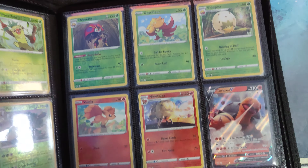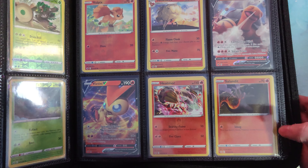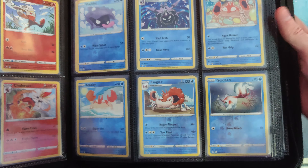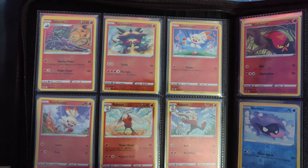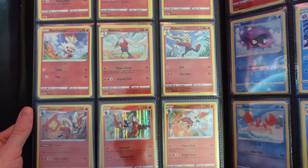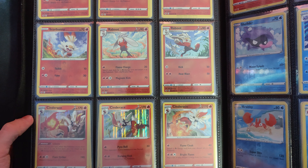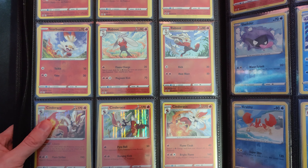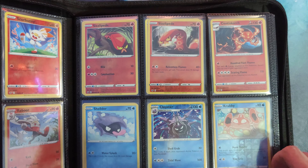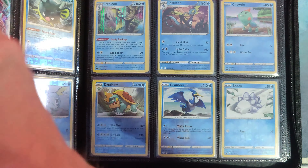Just look through the cards here. Got the Torkoal V, Victini V, Salazzle. There's two Scorbunnies, two Raboots, three Cinderaces — they did that for every one of the Sword and Shield starters, so that's pretty cool. You've got a lot of different artworks to choose from there.